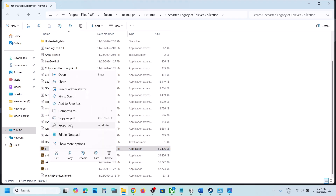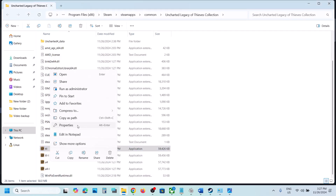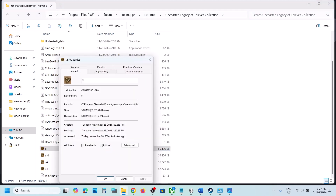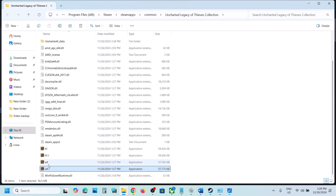If that doesn't work, right-click the exe again, go to Properties, and under Compatibility Mode select Windows 8. Hit Apply, click OK, and try launching. If still not working, try Windows 7 instead. You can also check Disable Full Screen Optimizations, hit Apply, click OK, and launch. Try each exe file one by one with these settings.